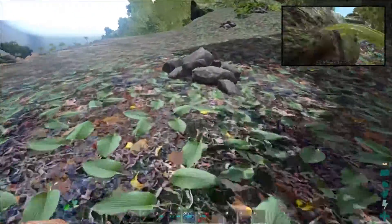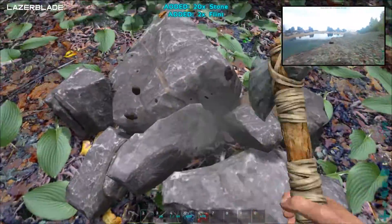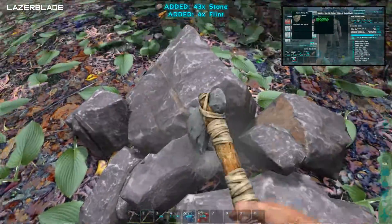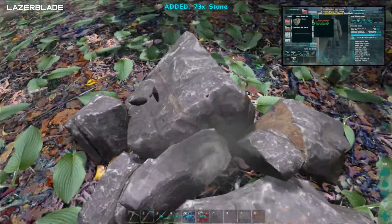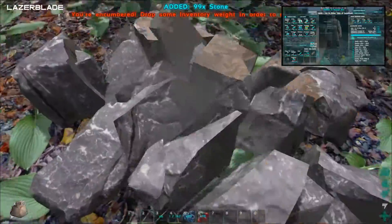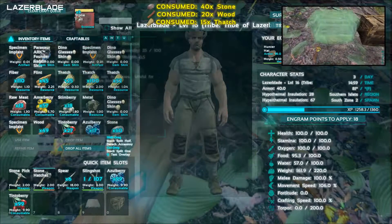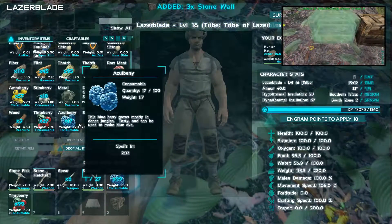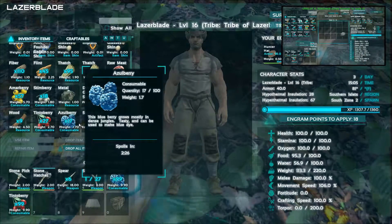I'll just keep making walls and keep them in my inventory until I get encumbered. I'm probably gonna have to collect some more fiber too — unless you can collect fiber. I need fiber, wood, and stone to make the stone walls. Oh well, I still have 78 fiber on me. I can make three more. What do the walls weigh? They're pretty heavy. Every time I try to place this thing down I press the wrong button.